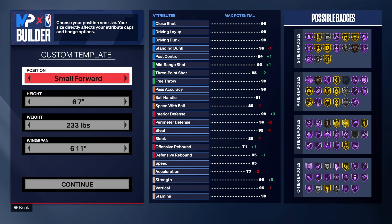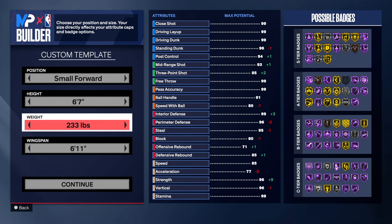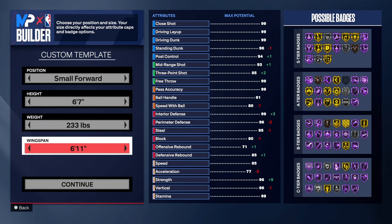With this build we're going to the small forward position. If you want to go shooting guard, that's fine - you can take some of the rebounding down. I did give this build some rebounding just in case you're stuck at power forward, or if your team is at the park or pro-am and you need to get some rebounds.